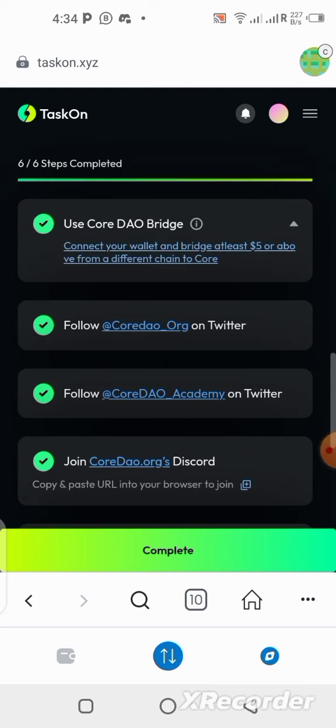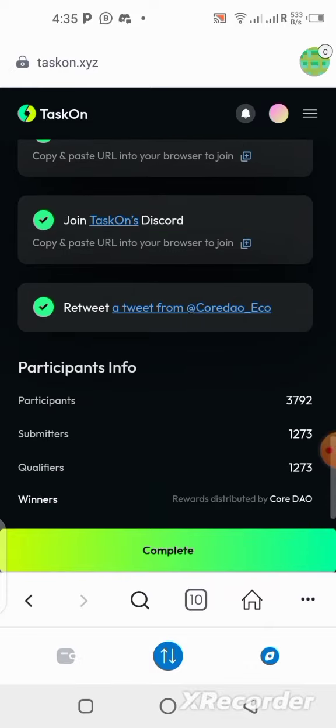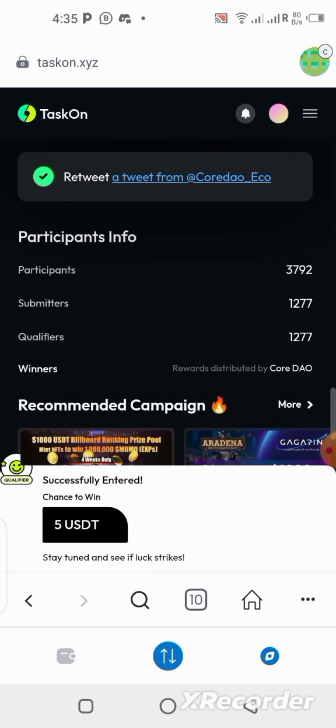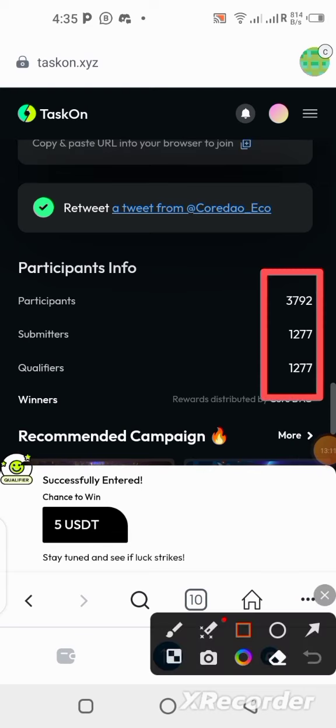All tasks are done — all six tasks are marked done. Let me click on 'Complete.' It has been submitted — successfully entered the chance to win 5 USDT. We've successfully entered the campaign. There are 3,792 people who have already participated, and about 1,277 are submitted and qualified right now. The total of 2,000 people are going to be winning this campaign, so if you haven't done yours yet, quickly do it.